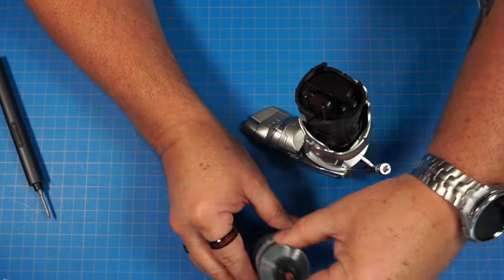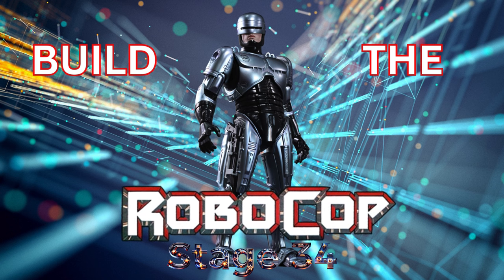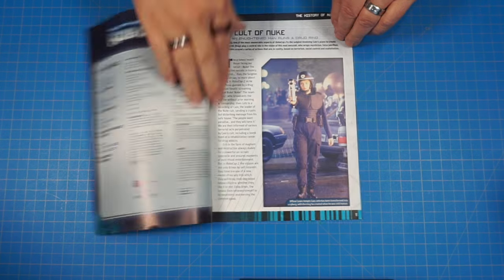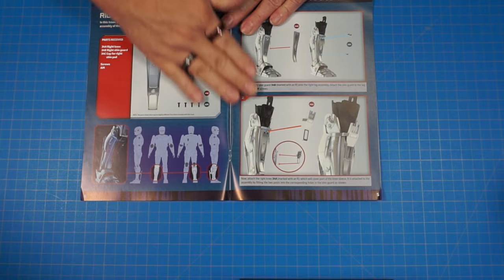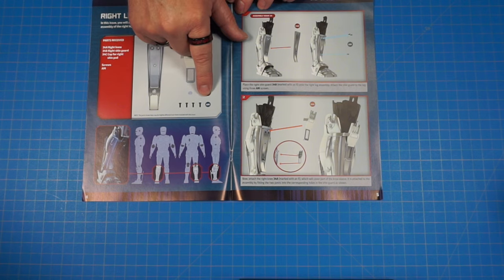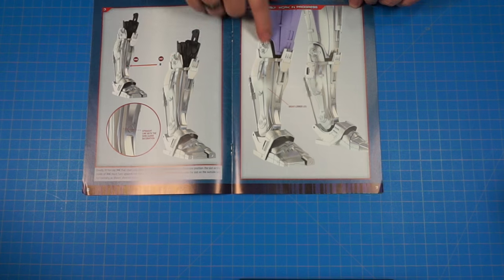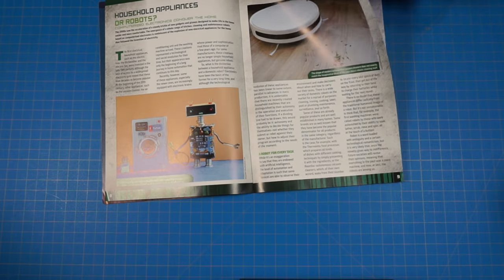That is the end of issue 33. Let's go ahead and move on to issue 34. Here's issue 34 — let's go ahead and look in it real quick. Here's our parts. We're going to be working on the right lower leg, putting these pieces on — these are kind of cover pieces. We do have a few screws that will be screwing some stuff together. When we get done we're going to look just like this — very nice — and we're going to have that lower leg just about done. Let's get started.